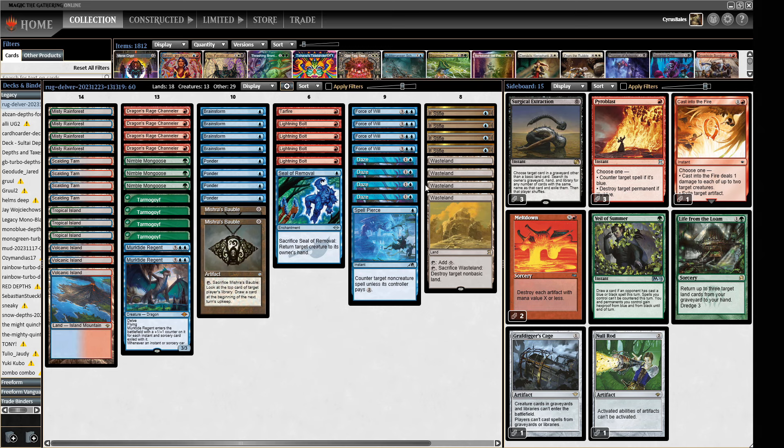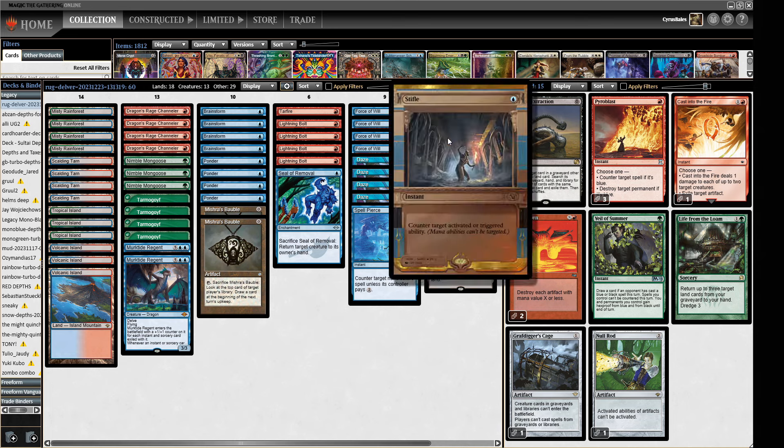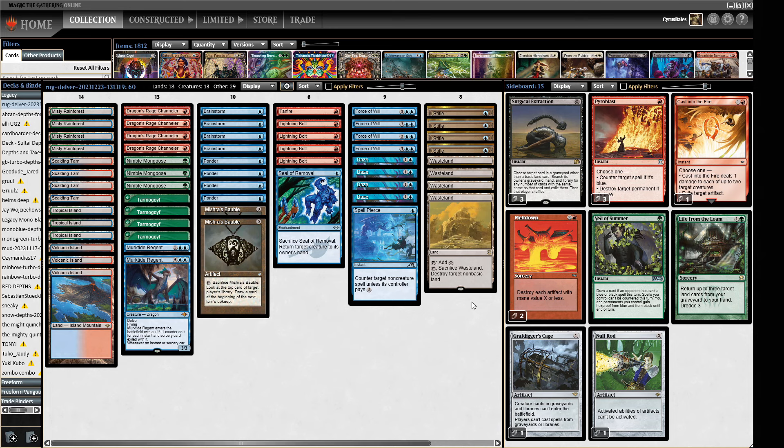We also have this beautiful package — four Wastelands, four Stifle. I don't think Stifle is a very good card most of the time, however when you're pairing it with a hyper-tempo deck with four Wastelands, you get a lot of value out of your Stifles and you can have lots of non-games where your opponent doesn't get to play Magic — which is the best way of playing Magic sometimes.